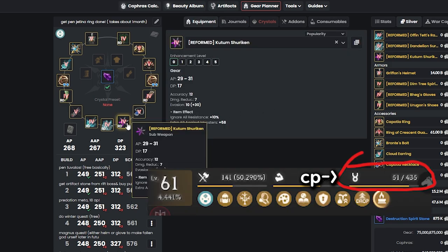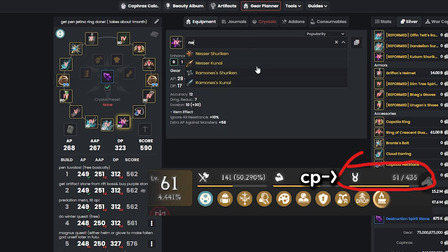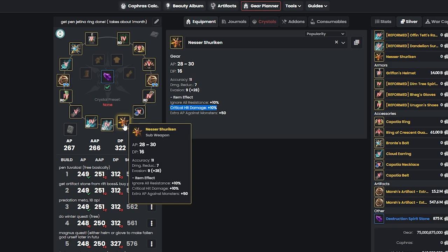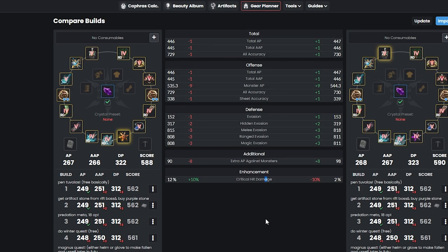If you have 50 contribution points, you can replace Kudum and get Nesser Shuriken, which gives decent monster damage plus 10% critical hit damage — the most important reason to get it early game. It's basically free with 50 contribution points. Comparing Nesser versus Tet Kudum: Kudum gives 1 more AP and 1 more DP, but you lose critical hit damage. With Nesser you get 10% critical hit damage but lose 8 extra AP against monsters — personally, I think critical hit damage is more efficient at this stage.